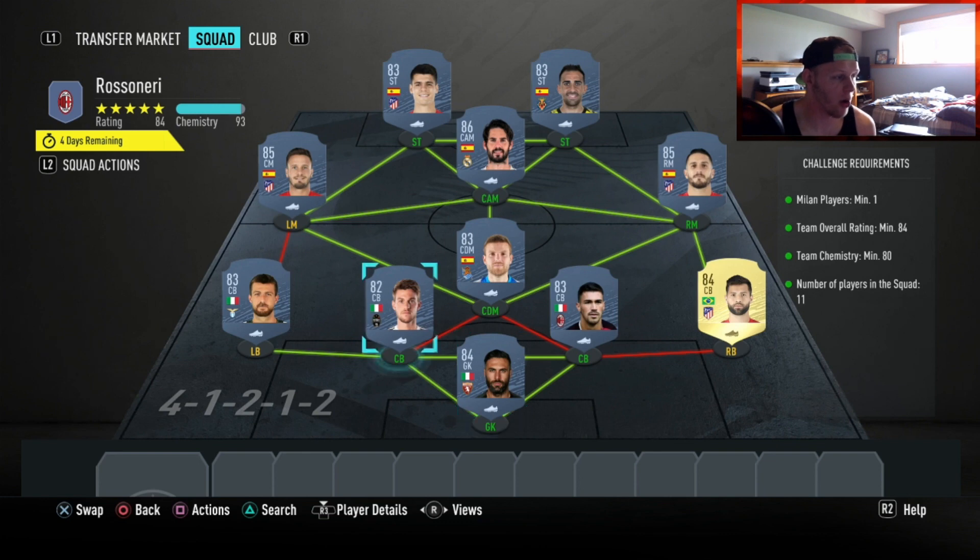We got Sergui, 84 rated in goal. Left back, we got Serebi. Center back left side, we got Rugani. Center back right side, we got Romanogli — or however you say it. Felipe at the right back position. Iremendi at CDM, 83 rated. Sol at that left mid spot as a CM card, and you shouldn't need any sort of position changes at all. Chemistry is really good across the board.